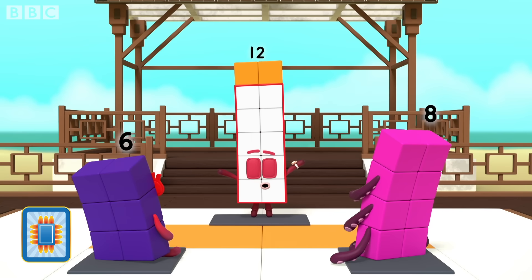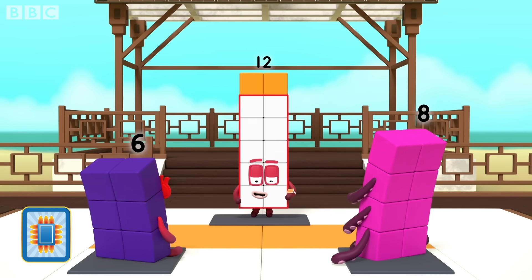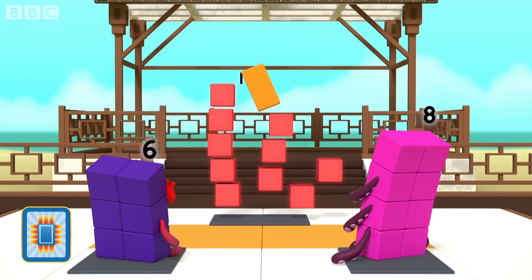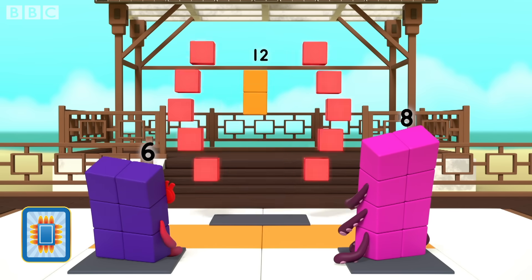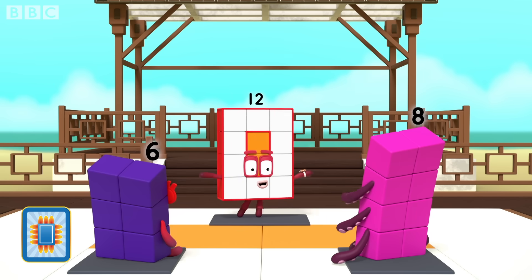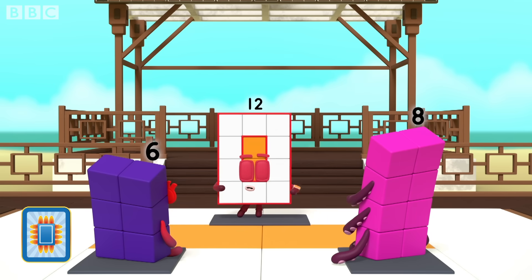First, you need to stand so your front makes a rectangle shape. Watch and tell me when I'm making a rectangle. No! No! No! Yes! Well done! Now, look at your own front.